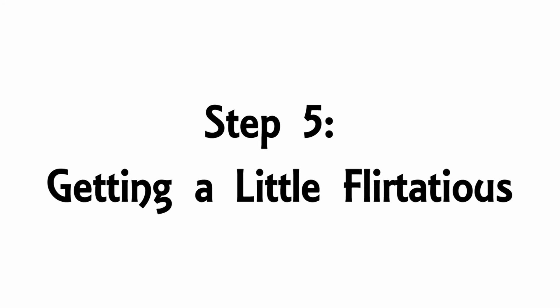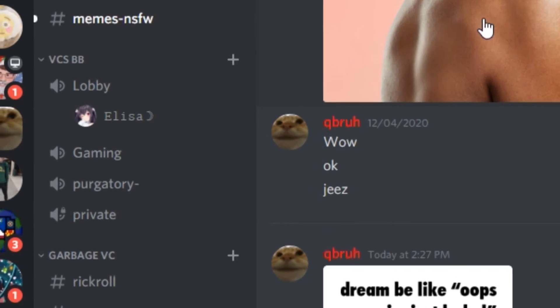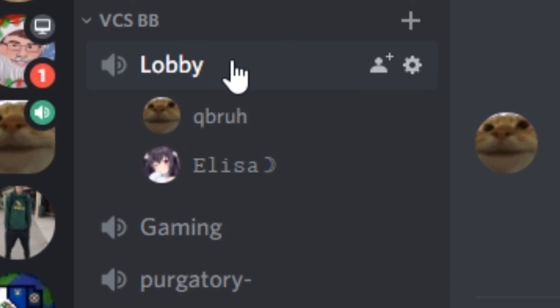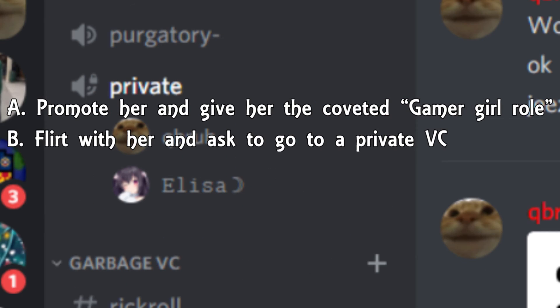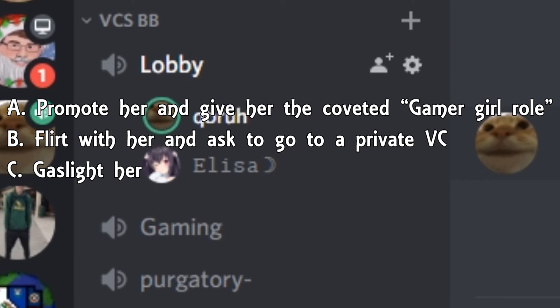Step 5: Getting a little flirtatious. Imagine the following scenario. You join a Discord server, and a girl is there. Hubba Bubba. What do you do? A: Promote her and give her the coveted Gamer Girl role. B: Flirt with her and ask her to go to a private VC. C: Gaslight her. Or D: All of the above.